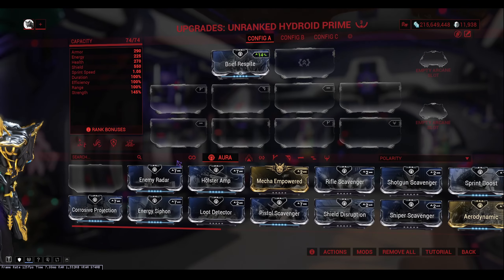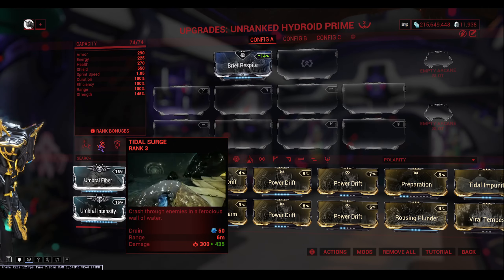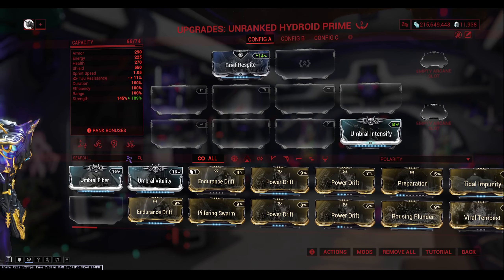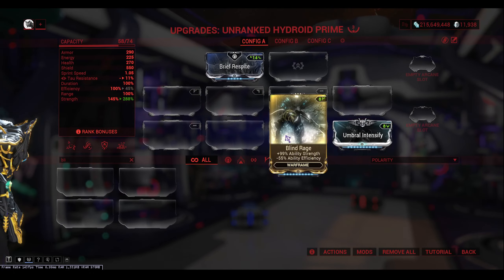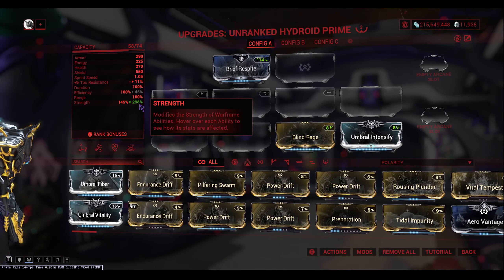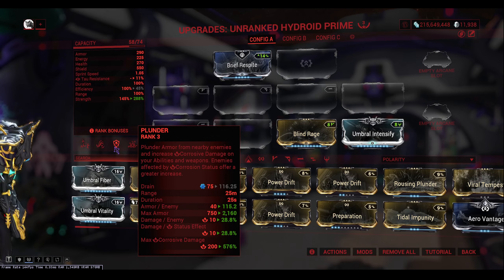For the aura slot I am going with Brief Respite, which works with the second ability. The next mod is Umbral Intensify — you cannot go wrong with that, it's just more power strength which is what this build needs. Pushing the strength further is Blind Rage, so as you can see we're at 288 power strength, which is very good especially for the third ability.